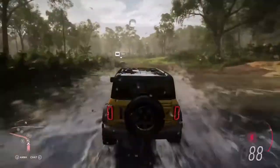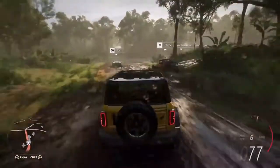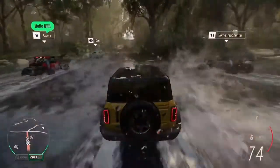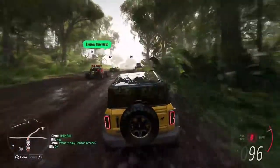A Horizon Arcade minigame is about to start. ForzaLink knows that Bill loves minigames, so it intelligently prompts Sierra to invite Bill. Bill accepts, and they're seamlessly linked together with their GPS route set.